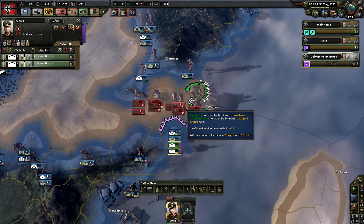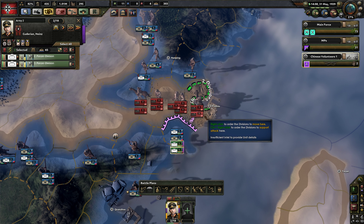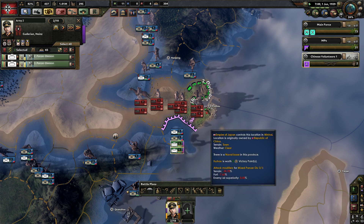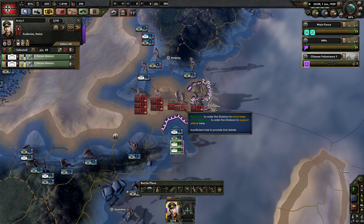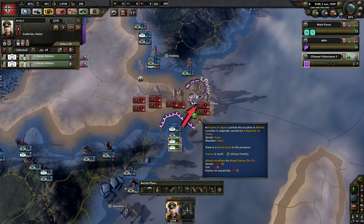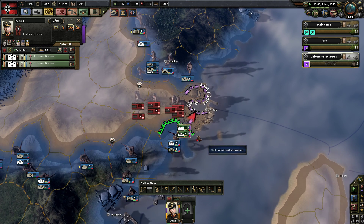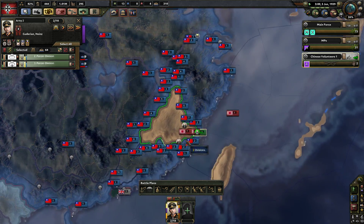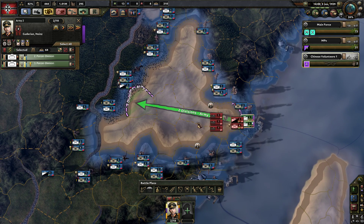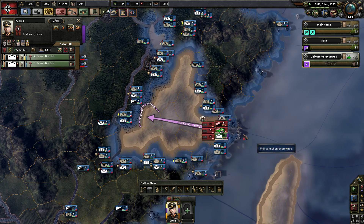Let these guys leave and then we'll see what we can do about Fuzhou. When you're fighting an enemy in a circle like this, it really mucks with the frontline mechanics. We'll let them leave and then push them — we just want to push them away from the ports. Hopefully these militia can hold down here. This could spell the end for several hundred thousand brave Japanese soldiers desperately trying to hold this pocket in the south, but their commanders have given them a terrible strategical shape.